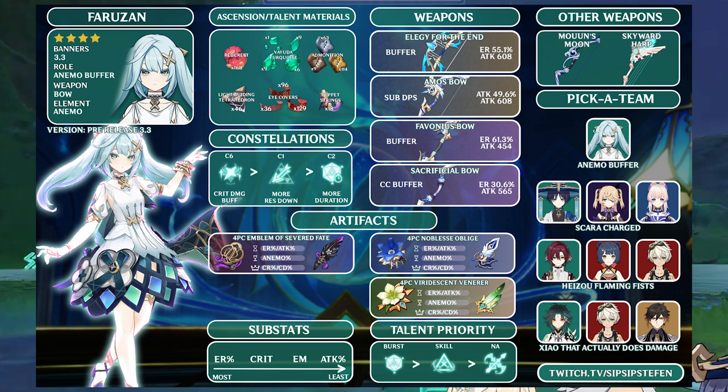Farozan has a few artifact options you're likely familiar with grinding out. The 4-piece Emblem of Severed Fate is the go-to option, providing great burst uptime and additional burst damage. 4-piece Noblesse Oblige can be run on Farozan if it's not already on a different team member. On non-anemo-focused teams or teams more focused on swirl reactions, Farozan could even take 4-piece Viridescent Venerer.